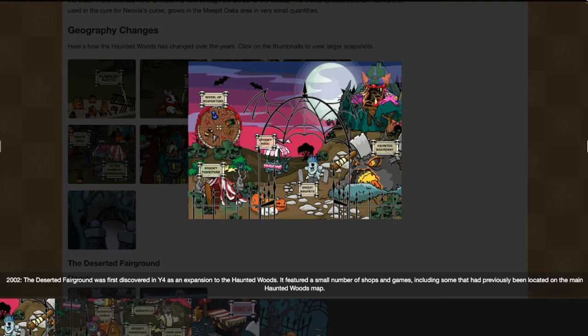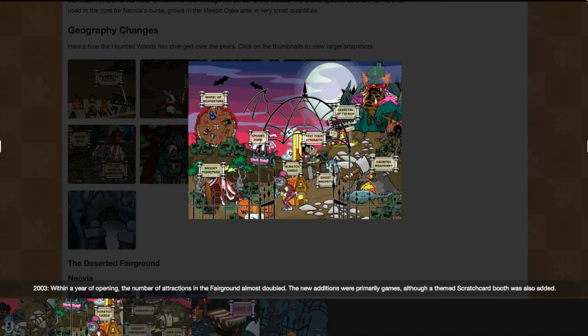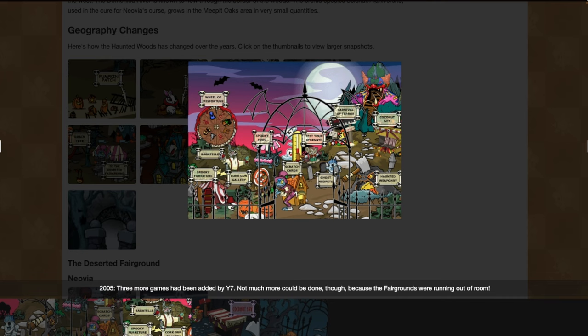Let's take a little trip down memory lane. The Haunted Fairgrounds came out in 2002 with just the Wheel of Misfortune plus a few shops. By 2003 we start seeing some games pop up like Test Your Strength and the scratch cards, but it wasn't until 2005 that we got the rest of the games.